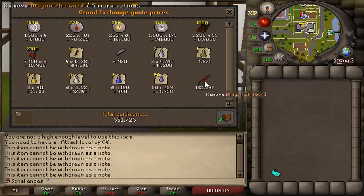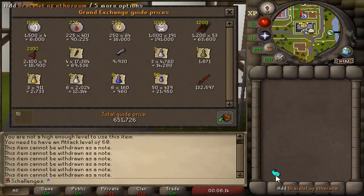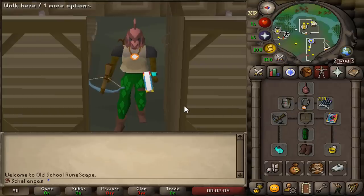Loot from 50 Chaos Elementals: 650k, and of course the beautiful Dragon 2h — a unique item from the wilderness. Besides that we also got the bracelet of ethereum and the rune crossbow from this episode — very important items.